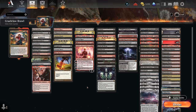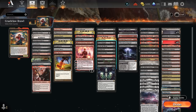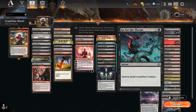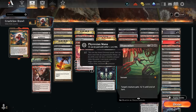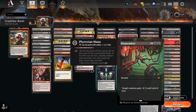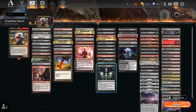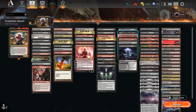For removal: in black we have Cut Down and Fatal Push. In red, Galvanic Discharge deals three damage to creatures or planeswalkers. At two mana: Bitter Triumph, Shielder's Edict which can also hit planeswalkers, Go for the Throat, and Heartless Act which are usually unconditional. We also have Braid which can go after artifacts, and Dismember which can be cast for one or two mana by paying life. Toxic Deluge from Modern Horizons can be a one-sided sweeper, and Gix's Command can grow Cruel Claw or deal with bonus creatures.